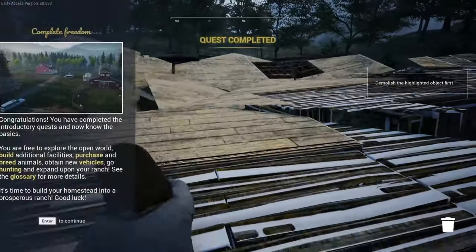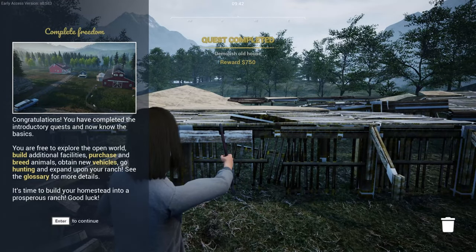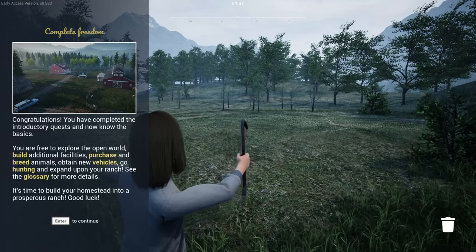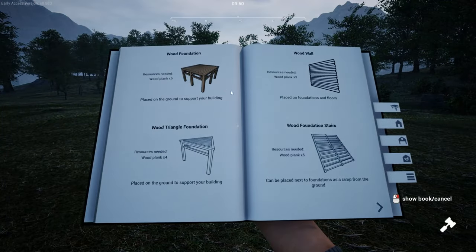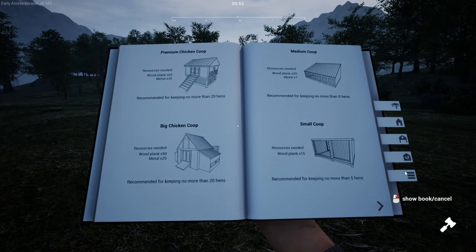Quest completed! We get 750 dollars, that's cool. It says congratulations, you have completed the introductory quest and now know the basics — I'm free to explore the world. I believe we can place down just the building plan and it doesn't cost money yet.